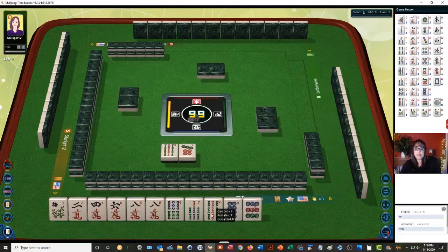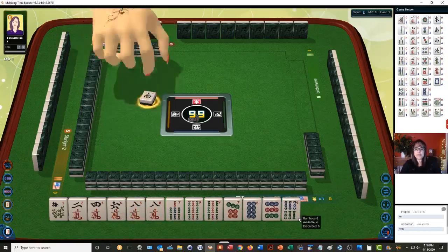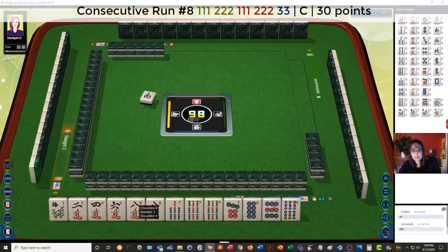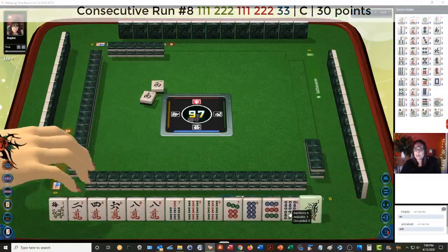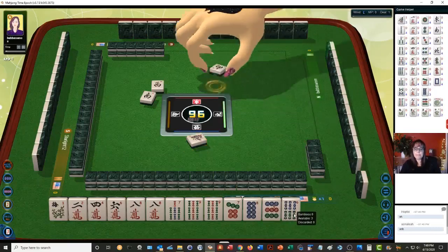We did pick up a 9-BAM and a 7-DOT, so we have way more consecutive tiles. I think maybe the 6-BAM can go. If we get a 7 crack, we might be able to play 7-8-7-8-9 mixed suits, concealed. We do not need a 1 bamboo. I think the 6-BAM can go.